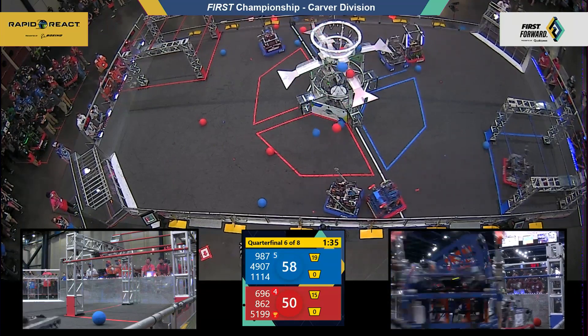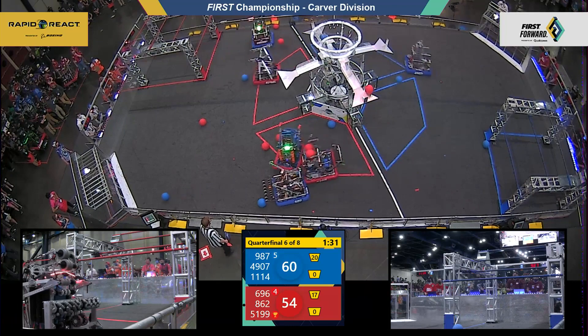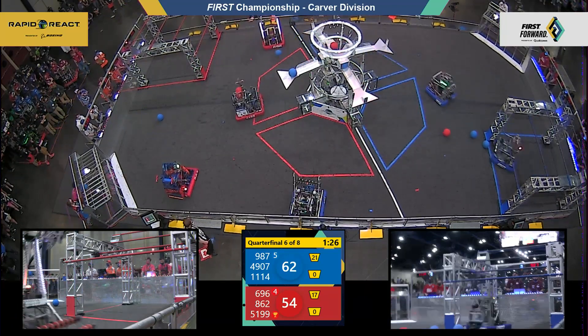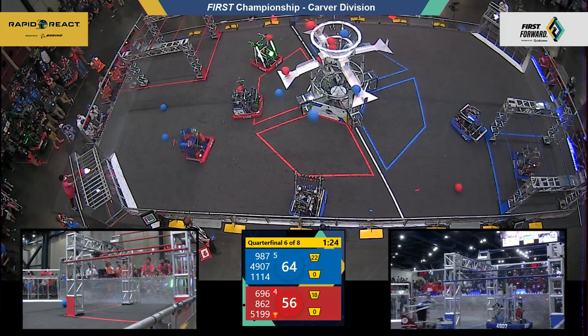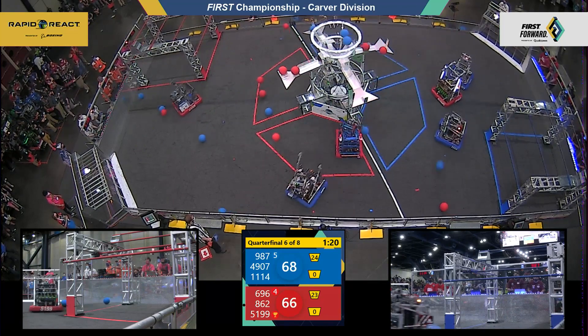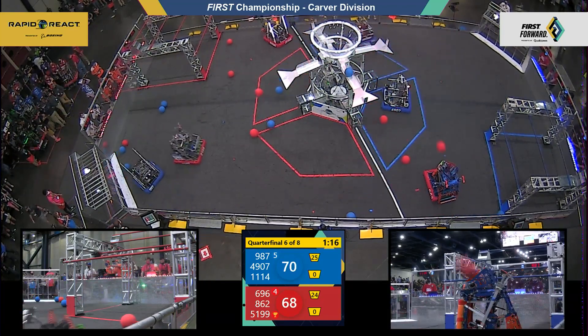High Rollers now headed over, lining up, scoring two cargo in for blue, while also pushing up a little bit against Lightning Robotics on red. Circuit Breakers, another red Alliance robot, score two cargo. Now they added two more, just as their opponent Thunderstamps added two more cargo into the upper hub for blue.